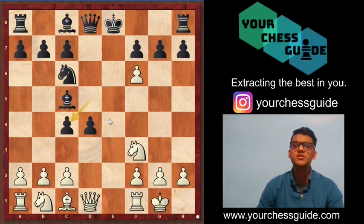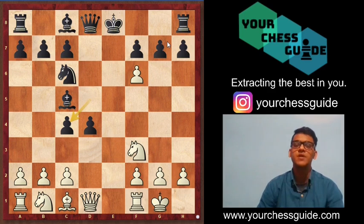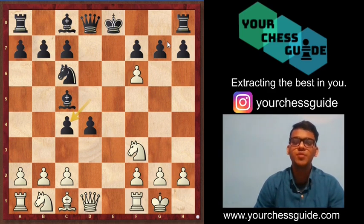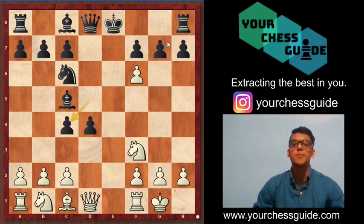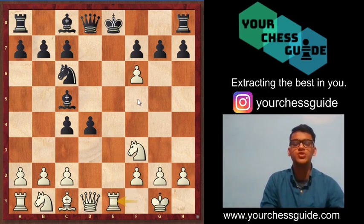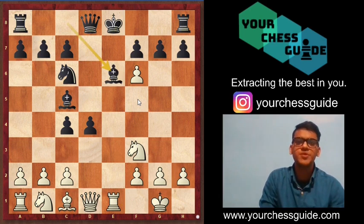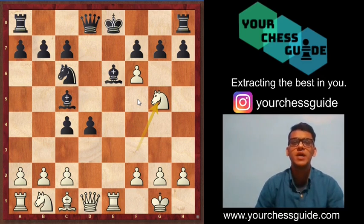In the Max Lance Attack, most players make the same mistake — they hurry up and immediately capture on g7, thinking they have destroyed the kingside pawn structure. But you should continue with the basics: play rook e1 check, since the king is in the center, go for the check.